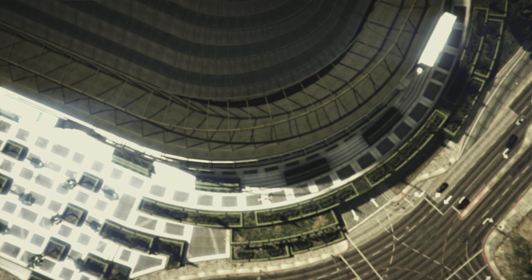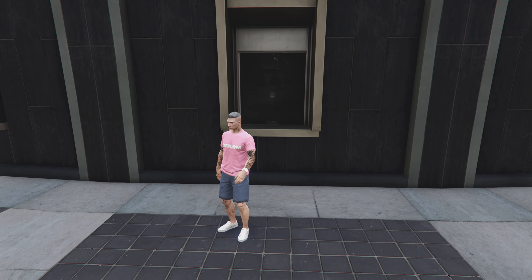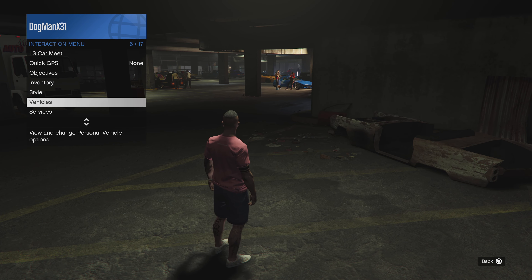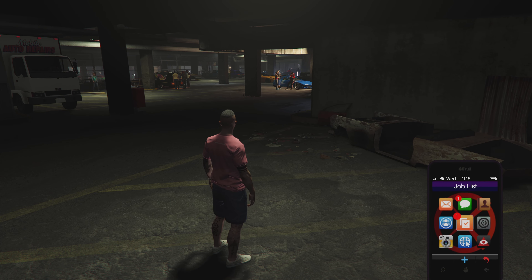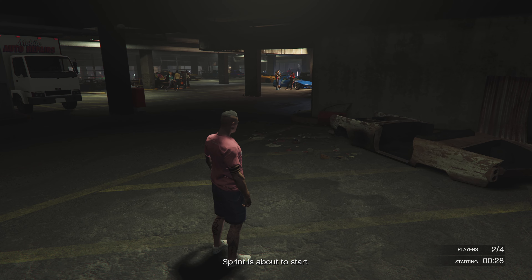What's going to happen is it'll bring you up and then back down — you will not have a mini map in the bottom left. This is the time that your friend at LS Car Meet is going to send you an invite. Accept it, open up your interaction menu when you're in LS Car Meet, and request your personal vehicle — the donor car with all the mods you want to transfer over. It's going to send you a sprint request; go ahead and accept it.